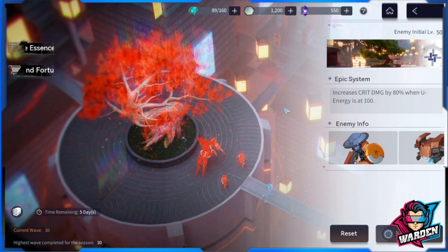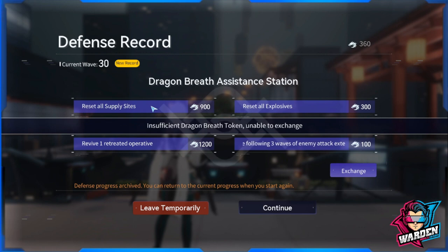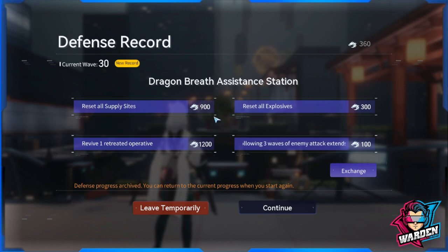For this showcase, we'll be discussing team composition, positioning, and purchase strategy. Since we don't have a healer, the only thing you should buy is 'Reset All Supply Sites,' which costs 900 currency. Currently I'm at 360, so that will be the only purchase you need.